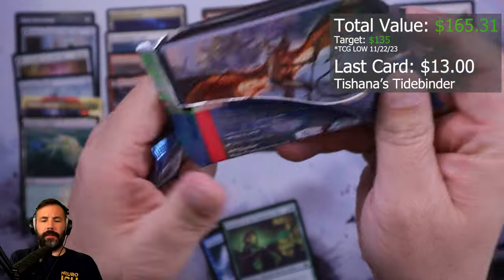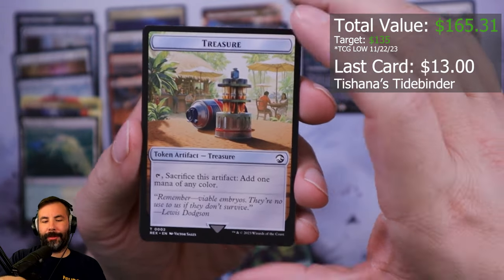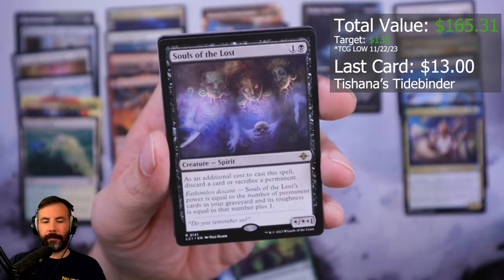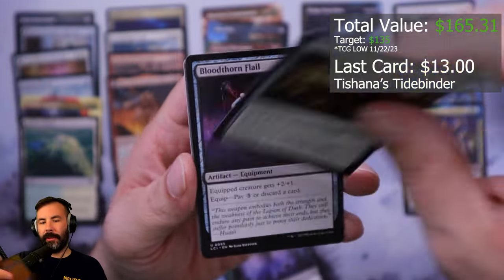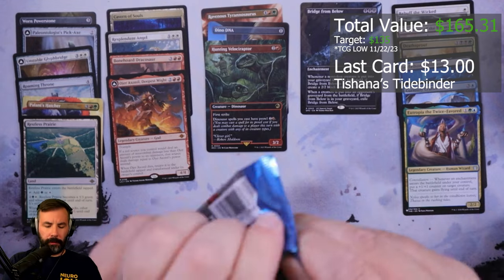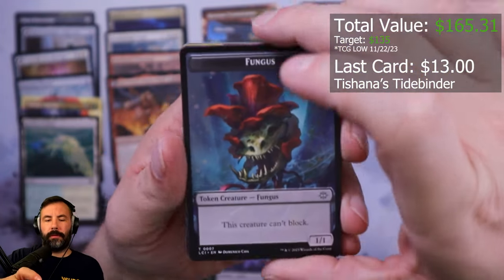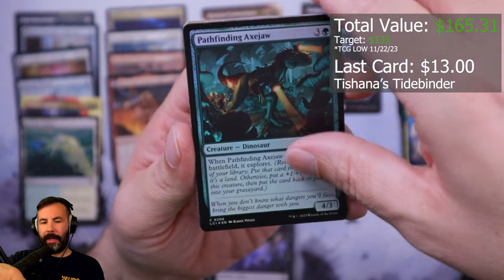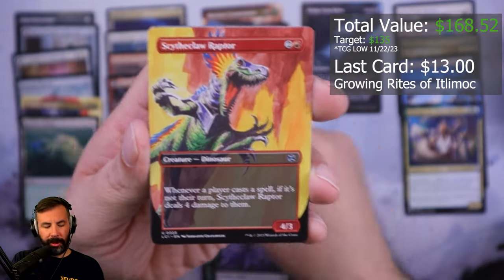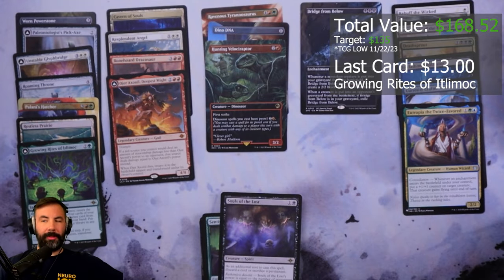All right, five packs left. I got a Jurassic Park Treasure. Souls of the Lost, Captain Storm — thus grows the pile. Pathfinding Axe-Jaw, foil Growing Rites. It'll mark — put this up here because it's fine. Raptor. Four packs left.